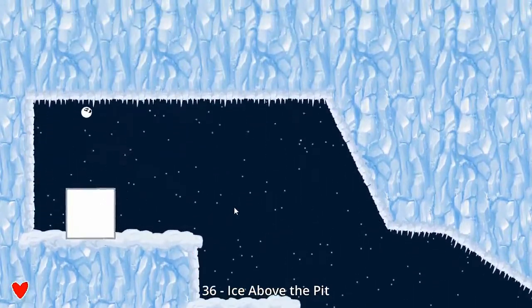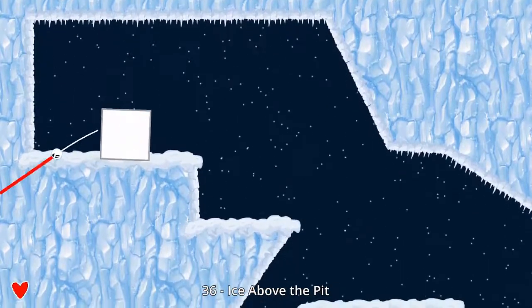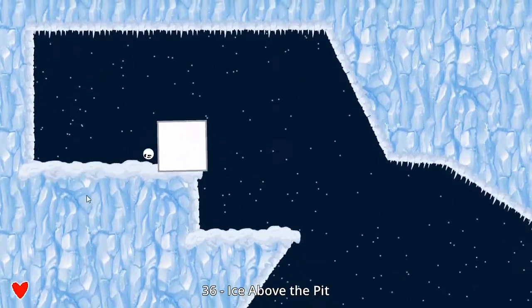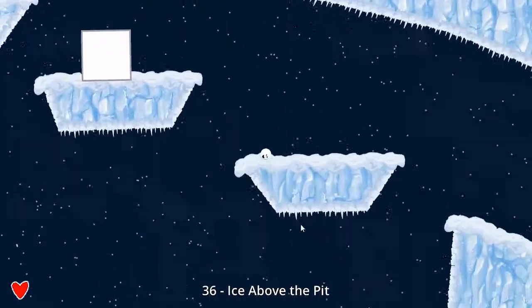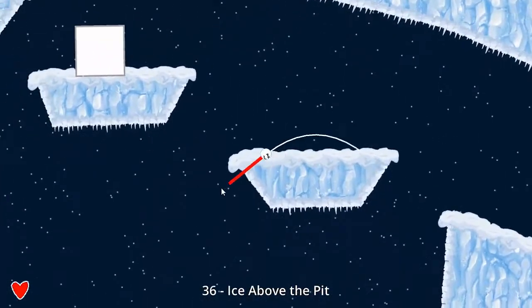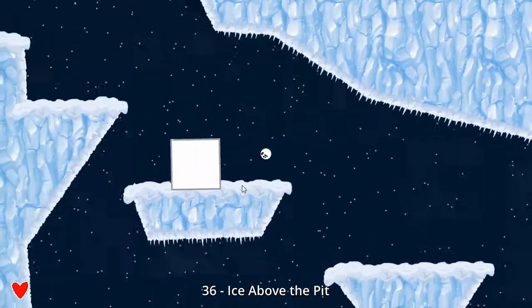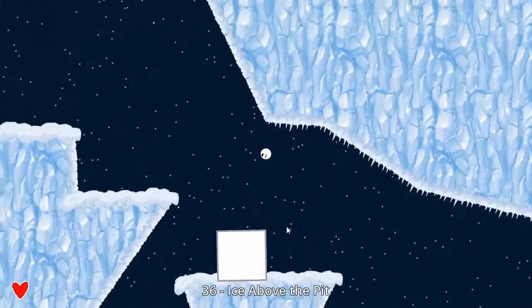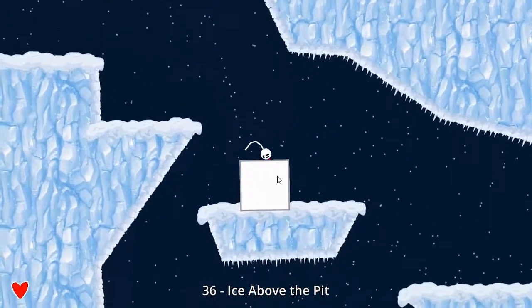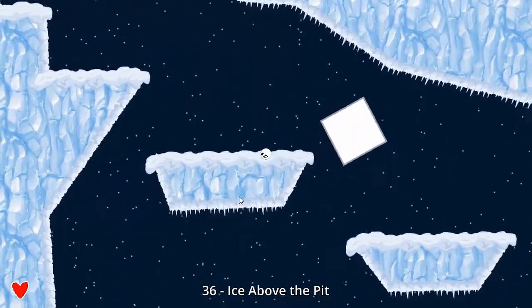So as usual we have our block of ice up here, and we want to push it this way. But the problem we're going to find out is there are some obvious holes in our plan — and by that I mean we have actual holes in the ground that we need to deal with. So we've got to be careful or else our block is going to fall, or we're going to fall.